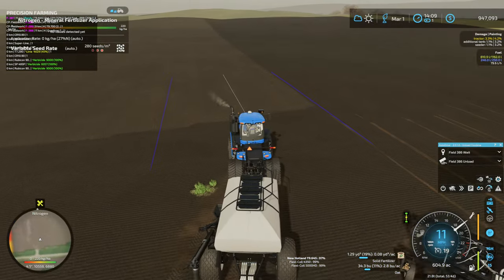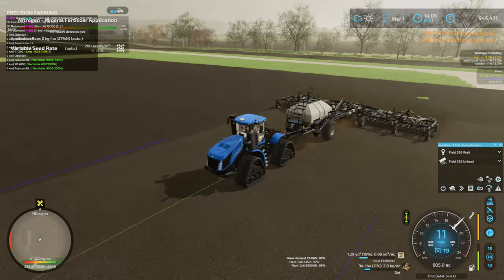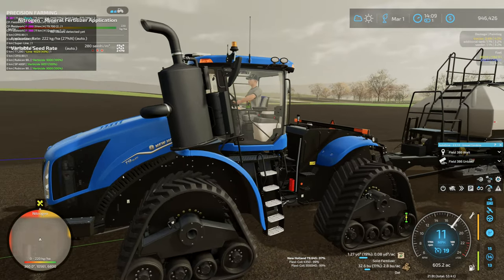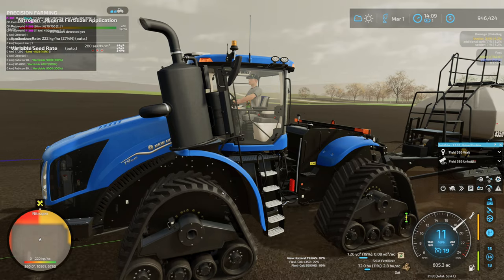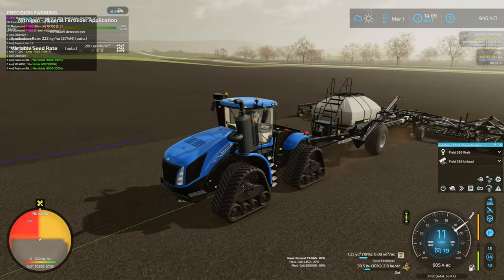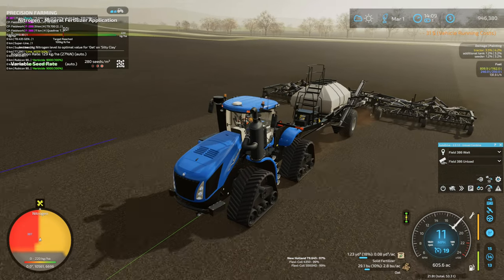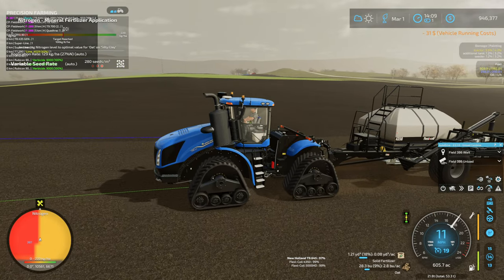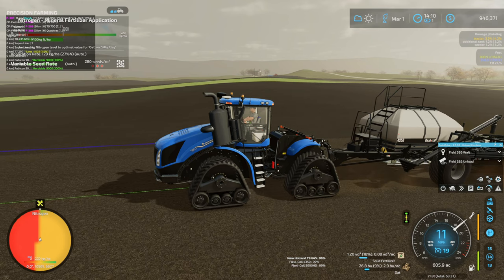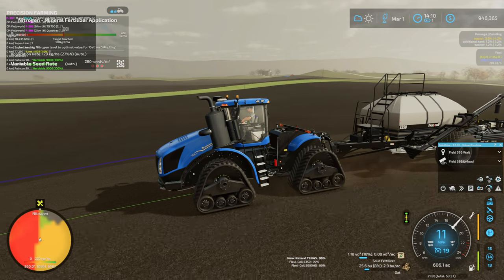We're making pretty good progress on this field. I think we can finish planting this by the end of this episode. If we'd used the big planter we probably could have had it all planted, but I don't know if the T9 645 would have pulled that. Keep in mind when New Holland says T9 645, that's not actually 645 horsepower. I think New Holland uses their boosting numbers for model names. The T9 700 is not actually 700 horsepower — I think it tops out only around 650 or so.